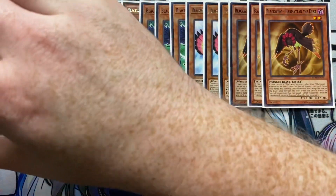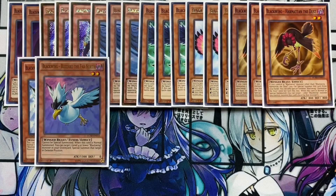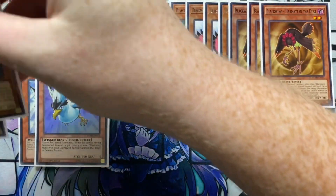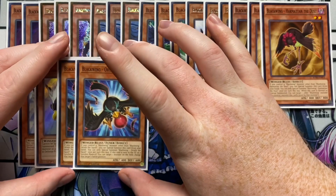I'm also playing — what I'd call the ugliest bird to exist — two Blackwing Blizzard the Far North. Ugly bird, I'll tell you what, but it does have a good effect. It can't be special summoned, but when this card is normal summoned you can target a level four or lower Blackwing monster in your graveyard and special summon that target in defense position. Just a lot of setup for going into your Synchro plays.